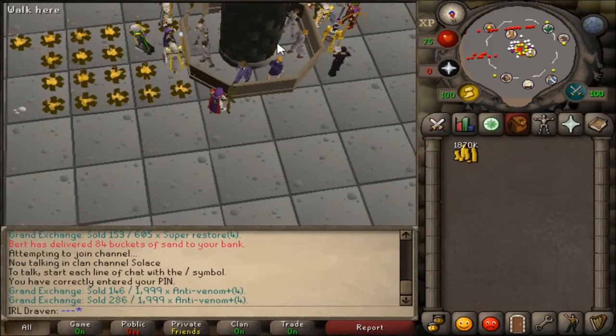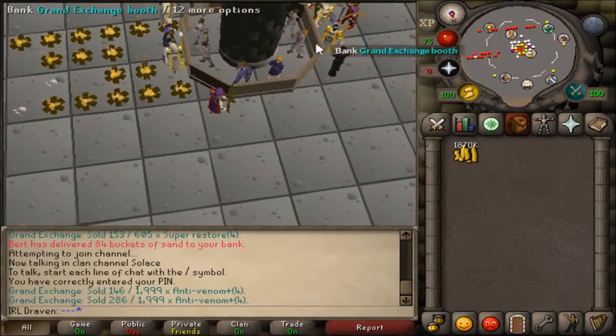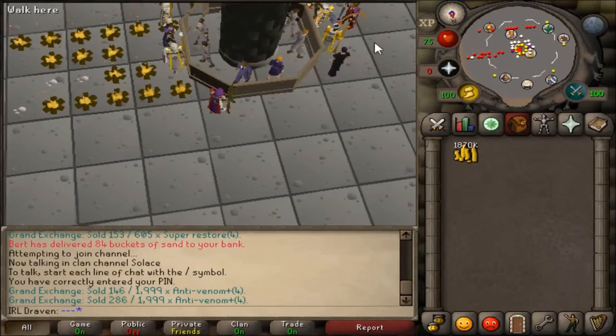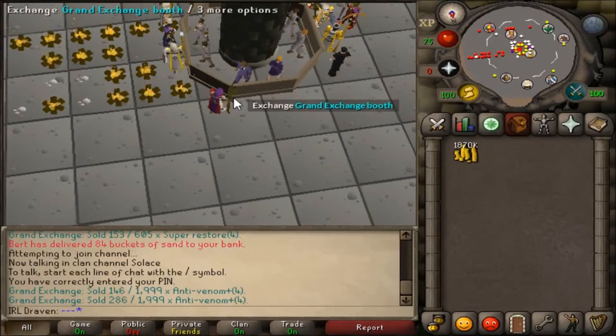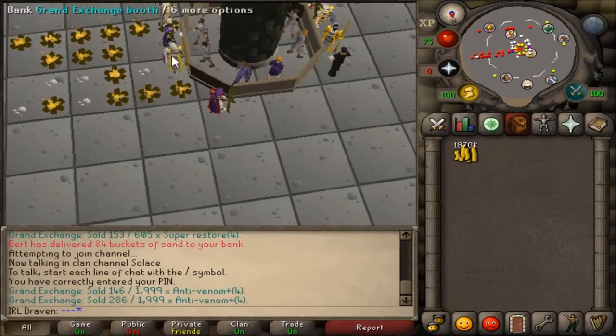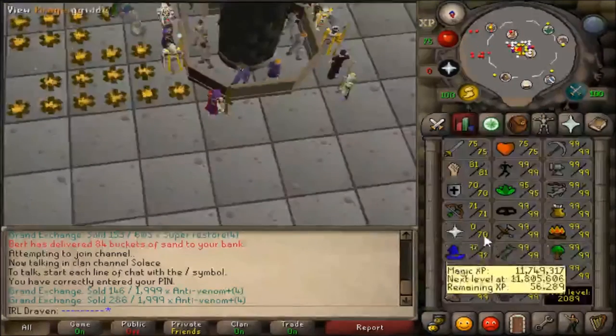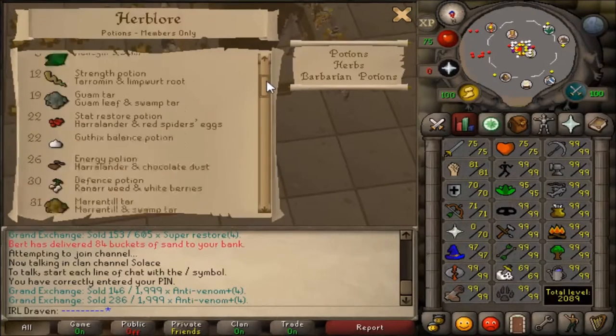A lot of people think that just because the margin between the supplies and the final product is larger, that's the best potion to do. In reality, you have to factor in how much XP you're getting for that potion to determine if it's efficient or cheap to do.